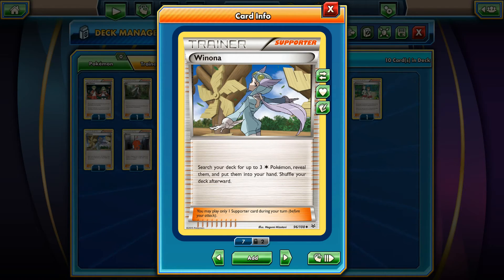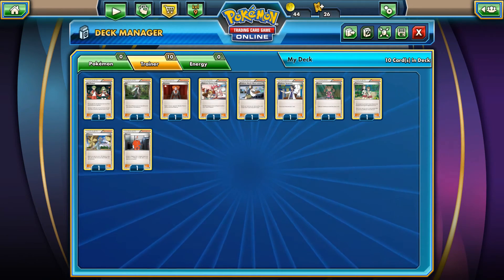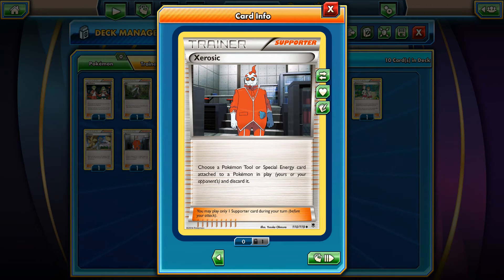The last one in the top ten supporters for the standard 2015-2016 XY-on format is Xerosic. Why Xerosic? Because you'll be able to choose a Pokemon Tool or Special Energy card attached to a Pokemon in play — yours or your opponent's — and discard it. So pretty much Xerosic should be run in 90% of decks. Just one copy of Xerosic is good to have.